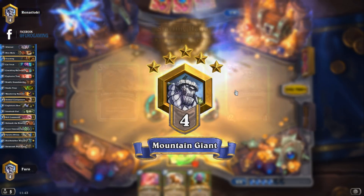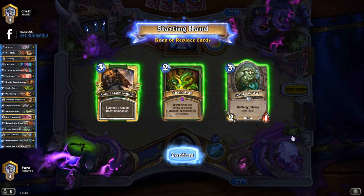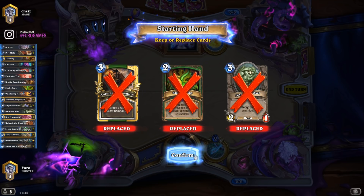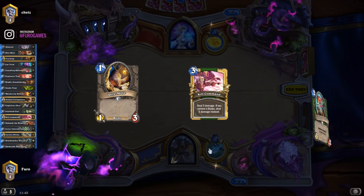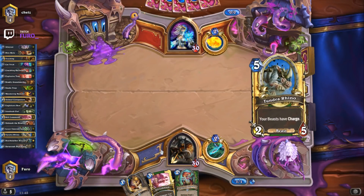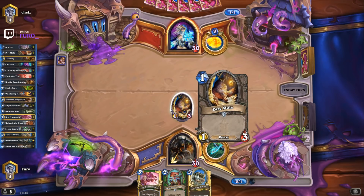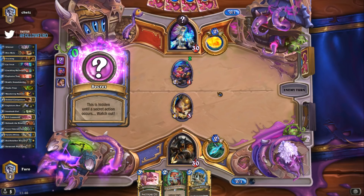Let's play a second game, also against a mage. The starting hand has Owl, Snake Trap, and Animal Companion — that's okay, but we really want a one-drop. Let's replace everything; we normally have enough one, two, and three drops anyway. That looks way better — Dire Mole into Crackling Razormaw into Kill Command, that's pretty damn good, especially the Razormaw adapting a beast that can be devastating.